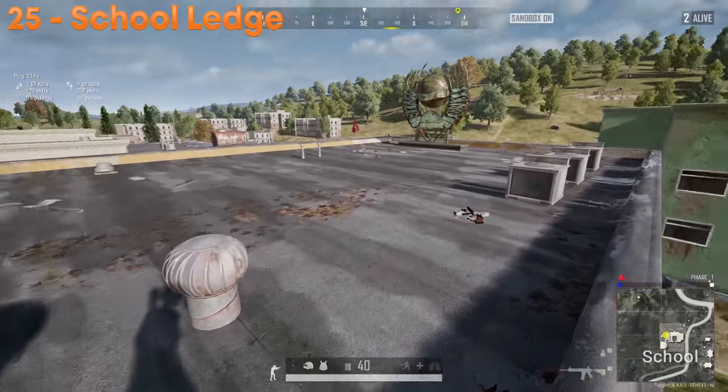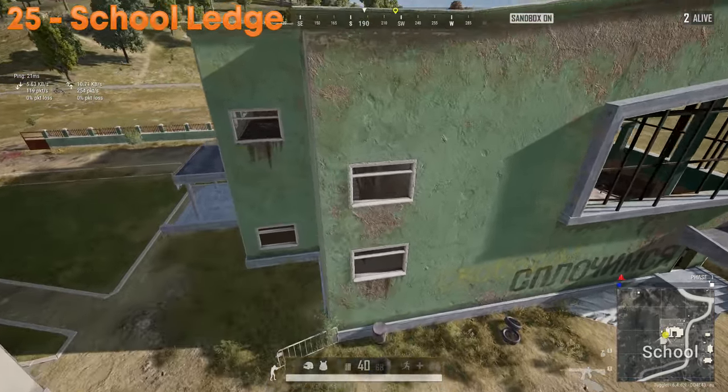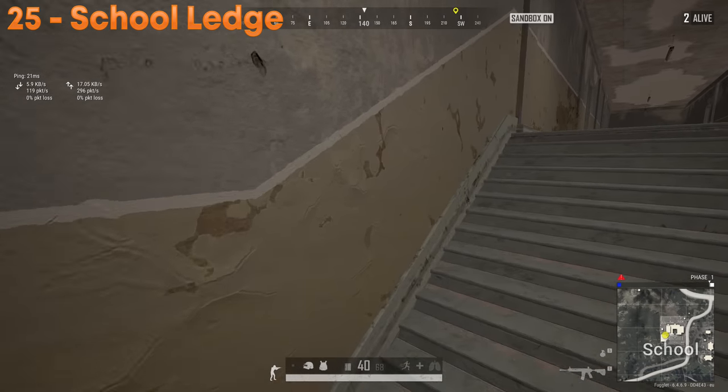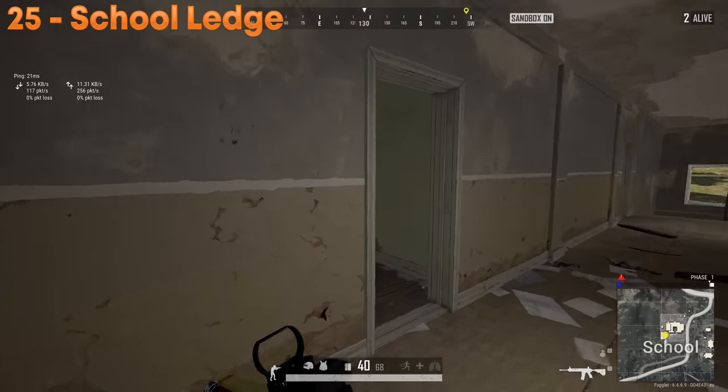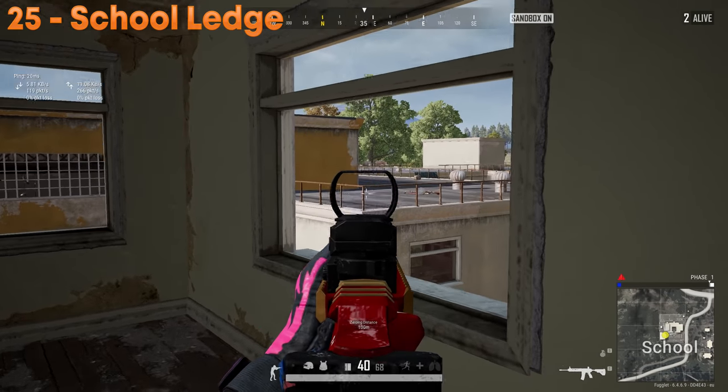If you drop in school and get a gun but don't feel like fighting there, you can jump off the roof and vault through this window. Just note you can't get back that way, but it's a useful play if you like school drops and want an alternative exit rather than going down the stairs.